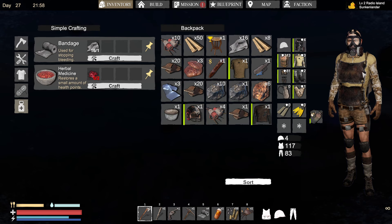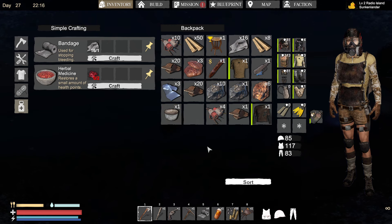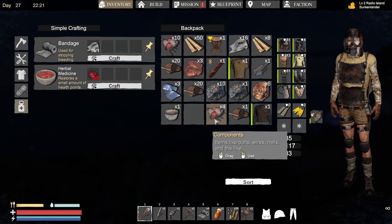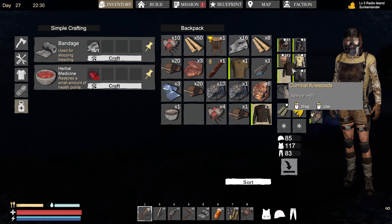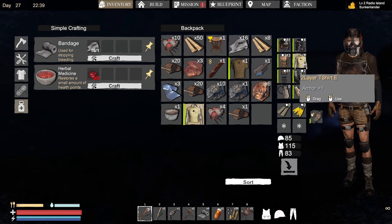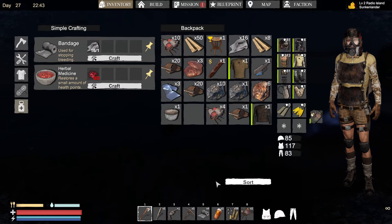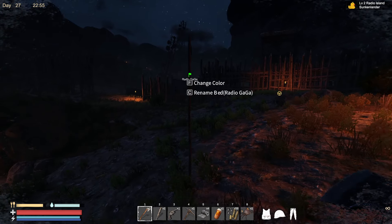We found a gas mask so we can swap that with the bandana, lovely. It's a shame we can't move this character around a little bit. Obviously that's lots of armor there so we'll pop that back on. We found a two-layer t-shirt as well - might as well go for the stuff with more armor.